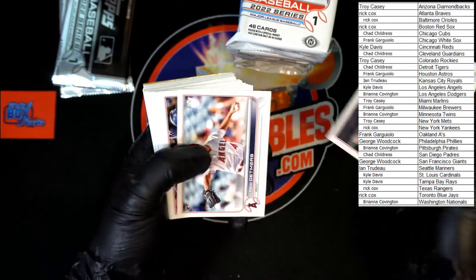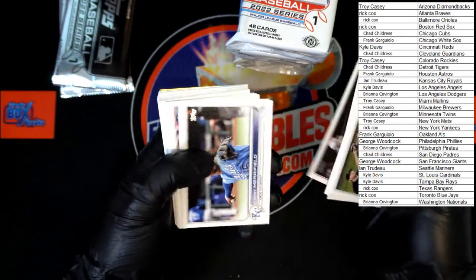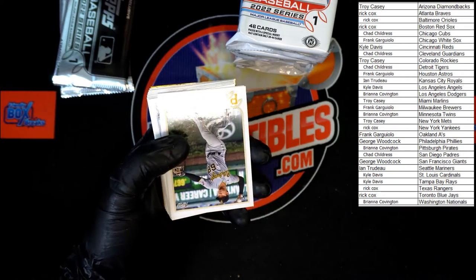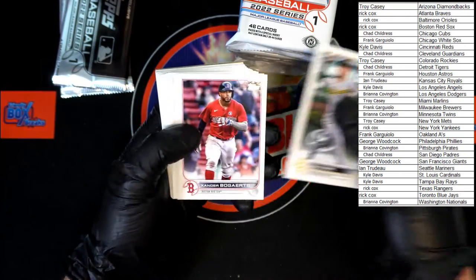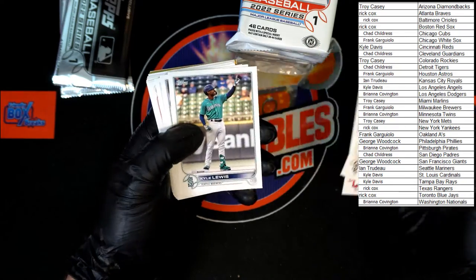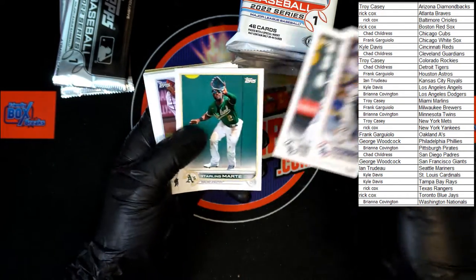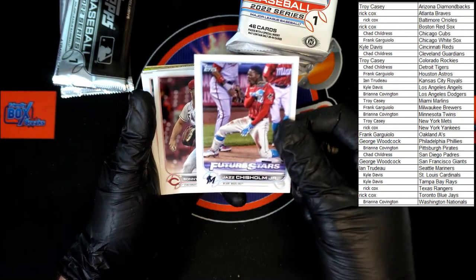Marlins, deGrom. Boba Shet, Zach Logue rookie, Minnesota meetup, Park rookie, Bogaerts. Clace rookie cup, Kyle Lewis, Freeland, Wendell, Turner, Nunez. Another Jazz — going to the Marlins, going to Troy C.